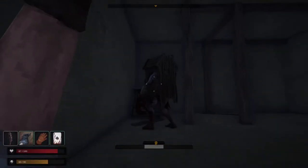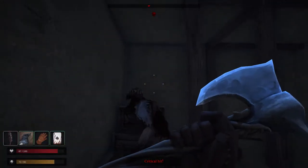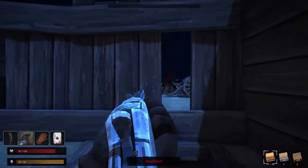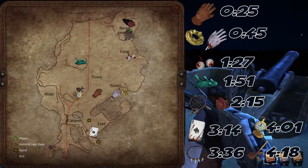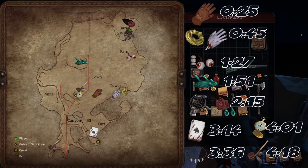Greetings, Desperados. Your time is valuable, so let's jump right in. In this video, I'm going to show you where to find all the unique artifacts within the canyon of Blood West. But in case you get lost, here's a rough map as well as some timestamps to help guide you.